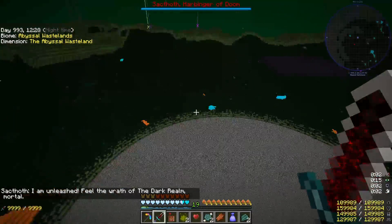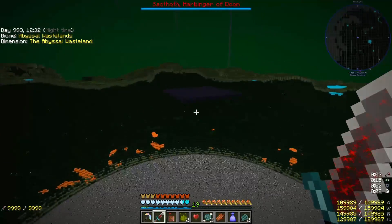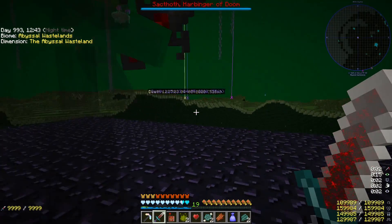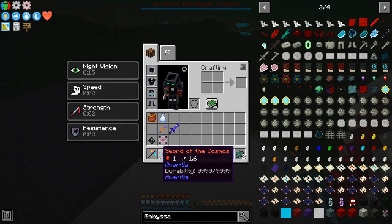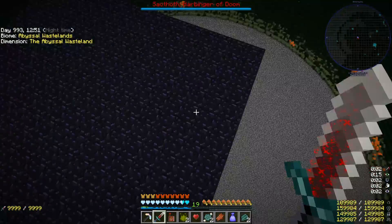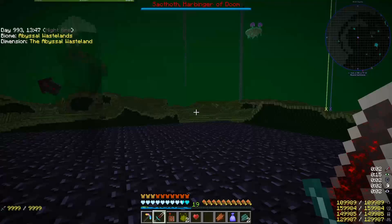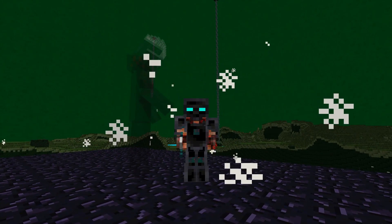That is a big hole. He should be on a platform. Oh, it's there. Are you here? Oh, he's there. So this is going to be a very one-sided fight, because I have the Infinity Armor and the Sword of the Cosmos. If I remove the Infinity Armor, he will one-shot me. And if I don't, he will never kill me. He's the Harbinger of Doom. He's taller than me. He's dead.